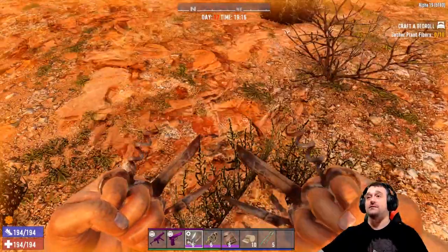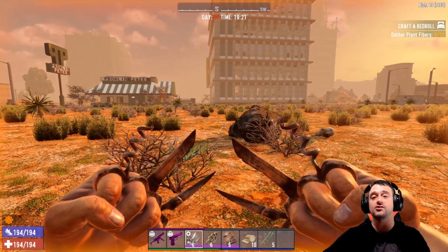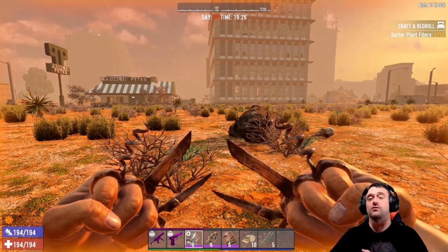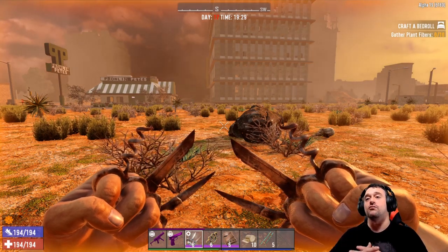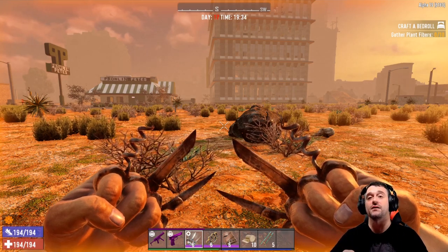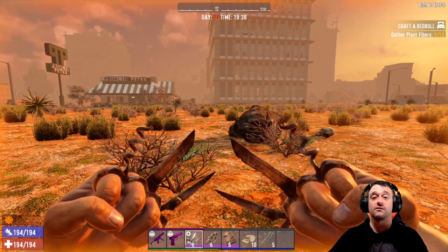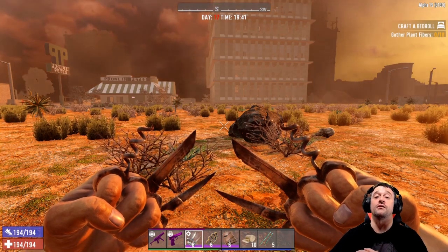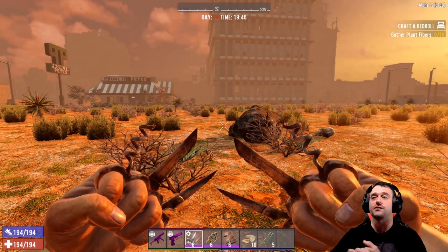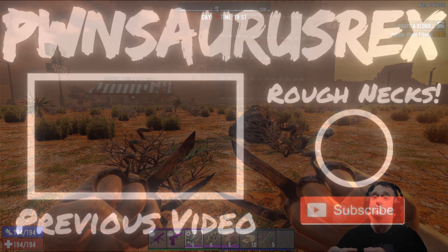That's what I've got for fist weapons and a fist build. We're probably going to do a fist-only playthrough very shortly to see what we can do, Roughnecks. Check out the Discord — free server open to subscribers and members. We also have Patreon and the patrons help support the channel — I appreciate every single one of them. If I don't see you in the comments, I'll see you in the next video. Take it easy.